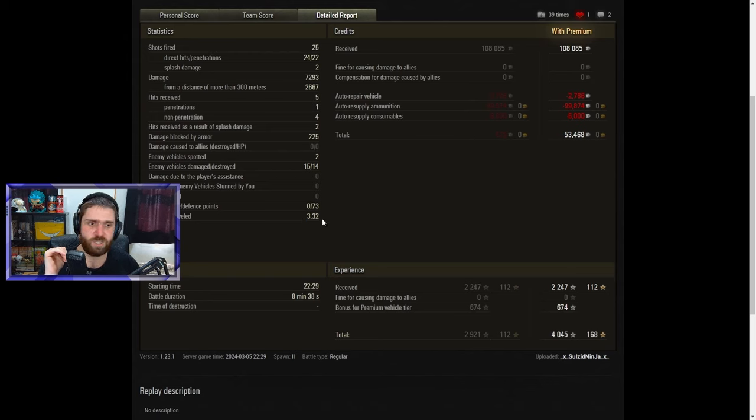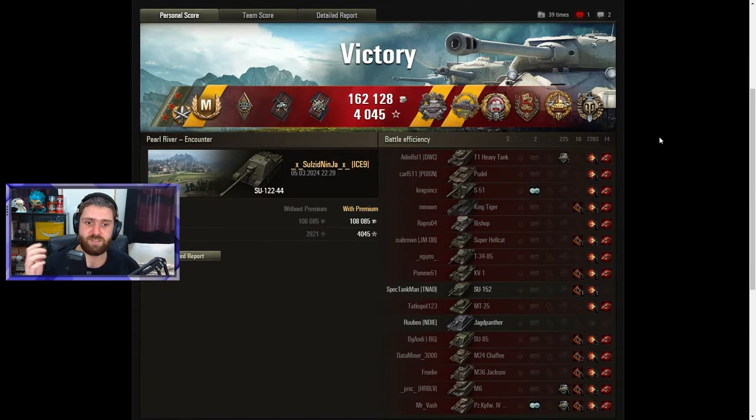Traveling all around the map to get the shots, the kills, everything. In this 8 minute 38 second battle: 7,000 damage and 14 kills. Absolutely crazy stuff. Even getting some credits — it is a premium vehicle after all. Did fire a lot of gold rounds, but also switched to HE and AP when needed. Made a pretty nice amount — 50,000 credits is definitely not bad. Just an absolutely crazy round of World of Tanks. 14 kills is just insane every single time.